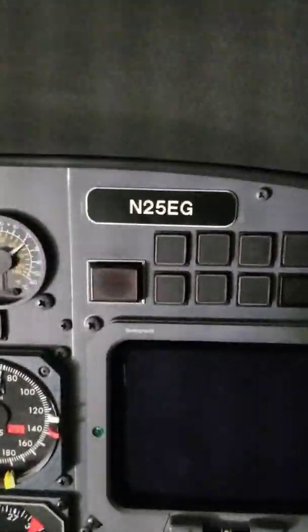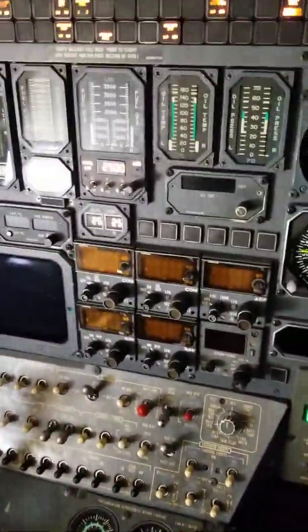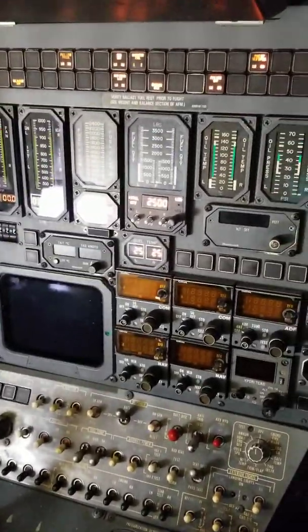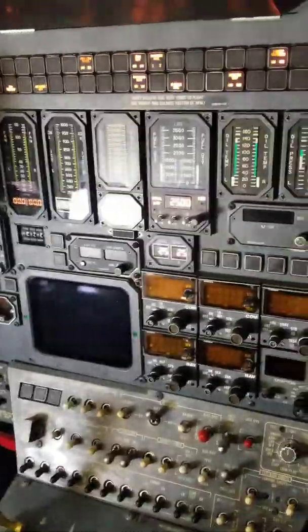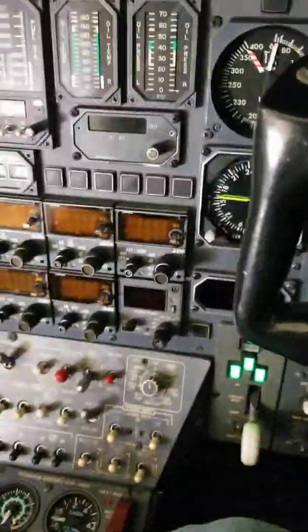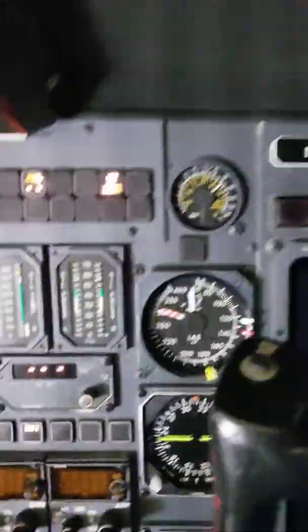All right, this is for November 25 Echo Golf. We just got battery on APU running, so we're going to start from an avionics-off cockpit and work our way through the transponders to show you what to expect. Go ahead and let's power up the avionics.